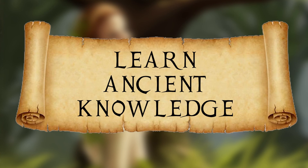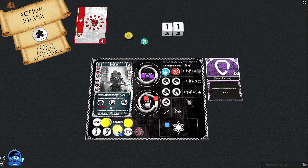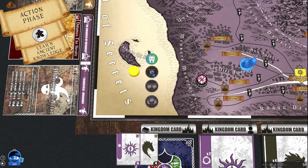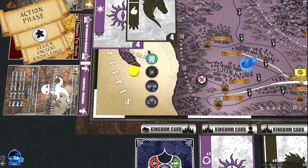Learn Ancient Knowledge location action: Located in the Yellow Kingdom of Avaris, this action grants the 7th knowledge token to increase monster understanding. To gain it, move to the location, use a location action, and discard the necessary amount of kingdom cards with the ancient knowledge symbol. The first player to do it discards 1 card, second player 2, third player 3. In a 4 or 5 player game, 1 or 2 players may not be able to learn it. Players place their token on the first empty spot on the ancient knowledge track.